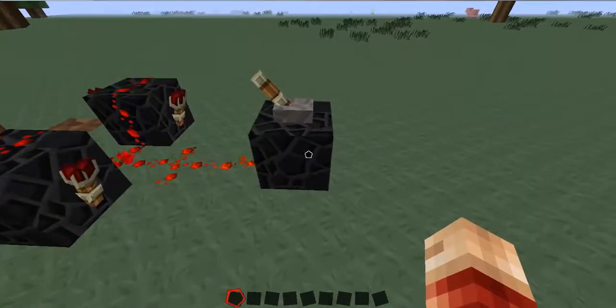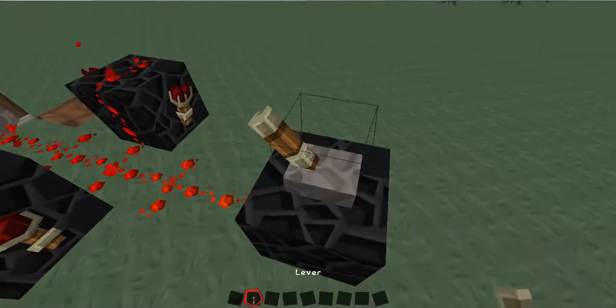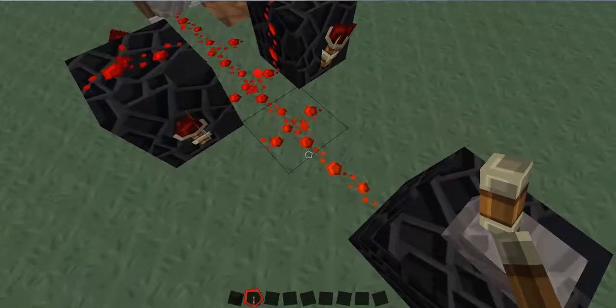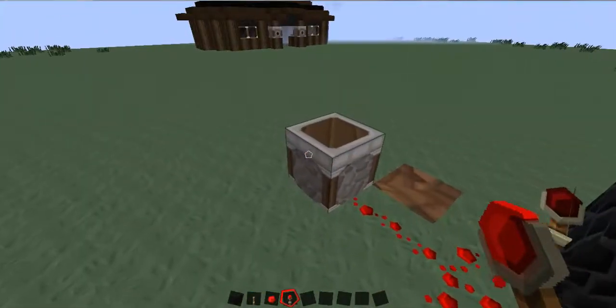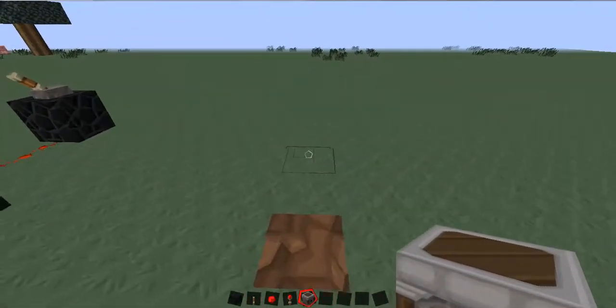The first thing you're going to want to do is collect the following items. You're going to want three blocks of basically anything, one lever, a minimum of seven redstone, four redstone torches, and one dispenser — or more depending on what you're making.